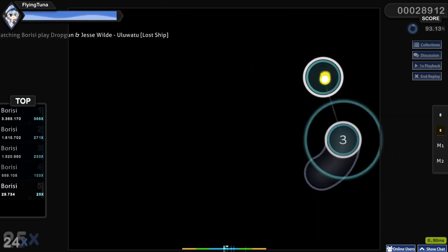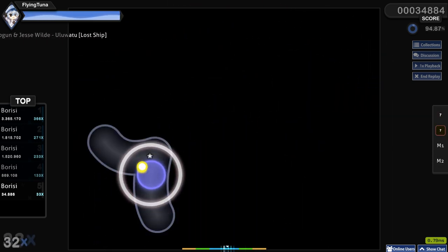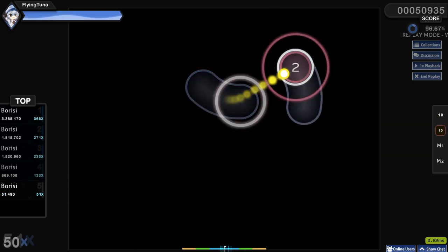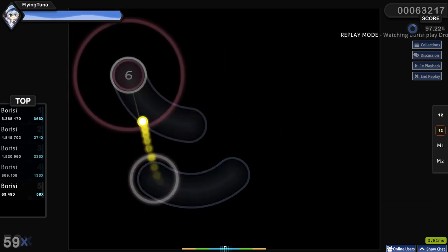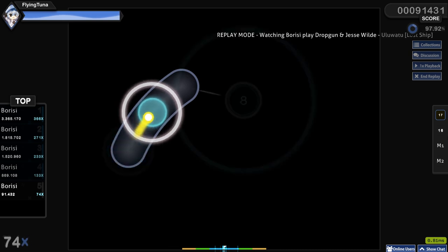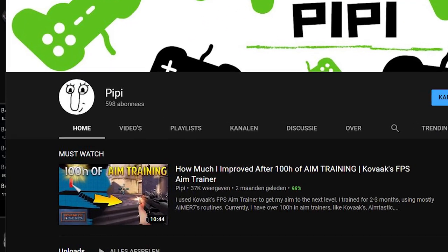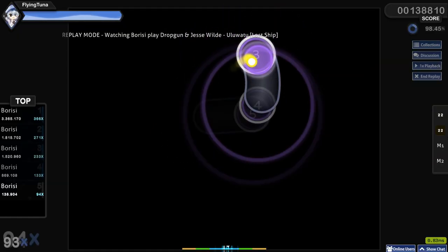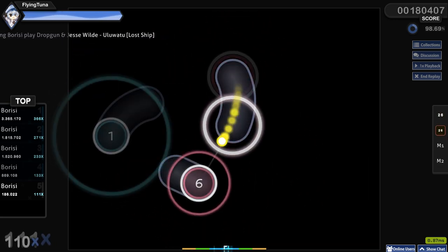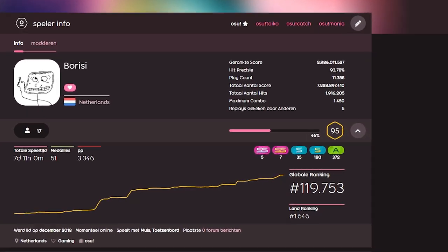The goals of the game, other than having fun, is just to get good — set new high scores by getting good combos and high accuracy, and gain PP, short for performance points. The more PP you get, the higher you rank on the global leaderboard. At the moment there are around 3 million active players in Osu standard as of 2020. I'm currently top 120k.